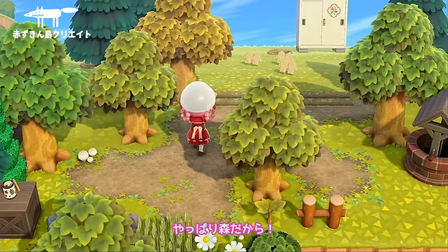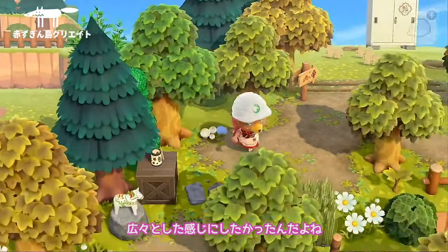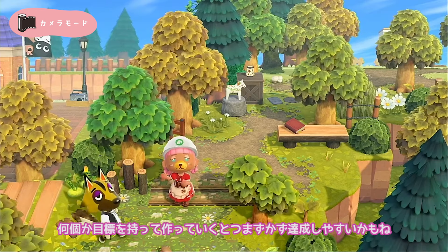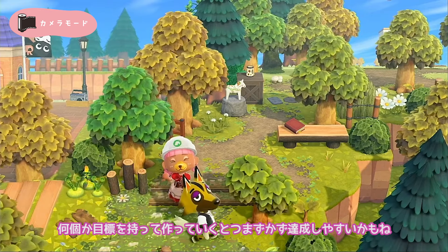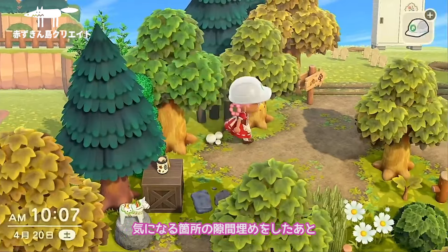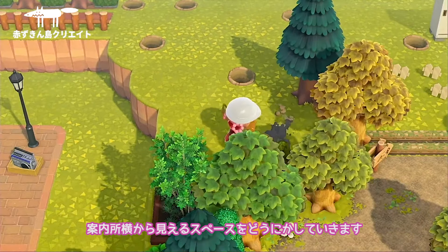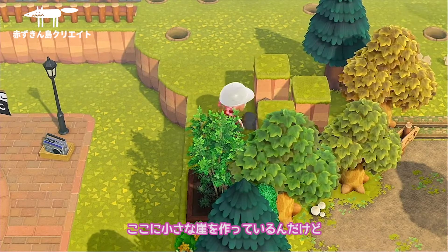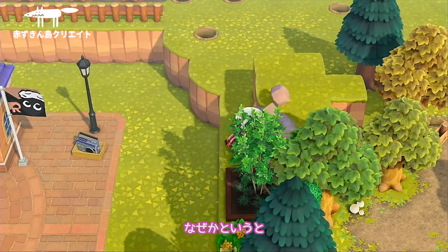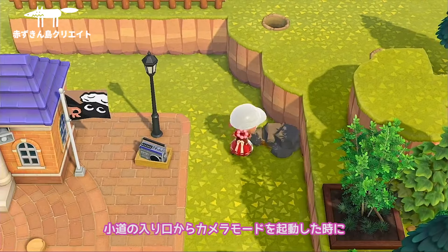新葉樹と紅葉樹を交互に植えて、カメラモードで木のバランスを確認していきます。洋風のマチクリエイトをした時よりも今回の森クリエイトは完全バランス重視型です。あと気をつけたのは道の幅で、やっぱり森だから広々とした感じにしたかったんだよね。何個か目標を持って作っていくとつまずかず達成しやすいかもね。気になる箇所の隙間埋めをした後、案内所横から見えるスペースをどうにかしていきます。